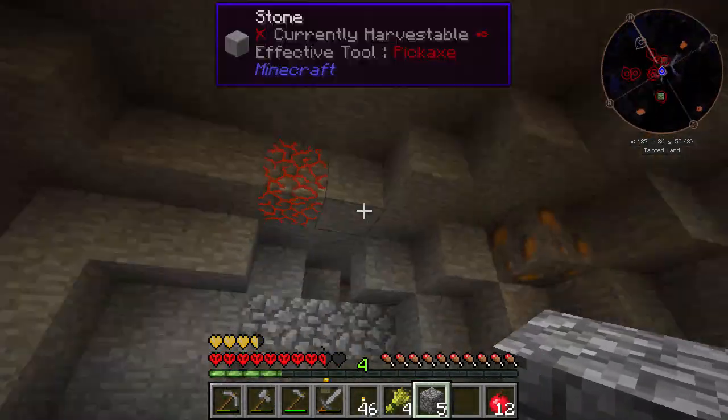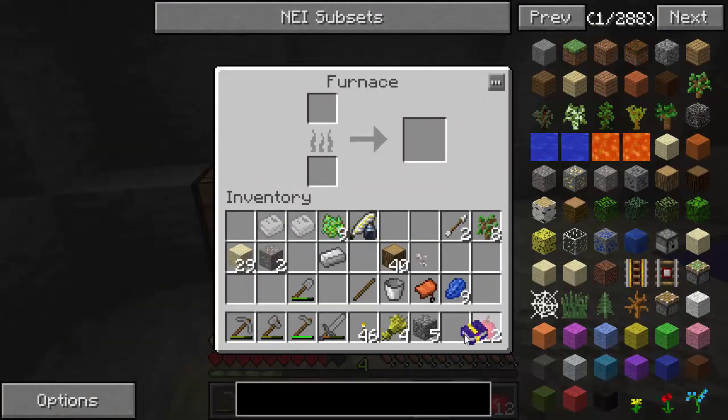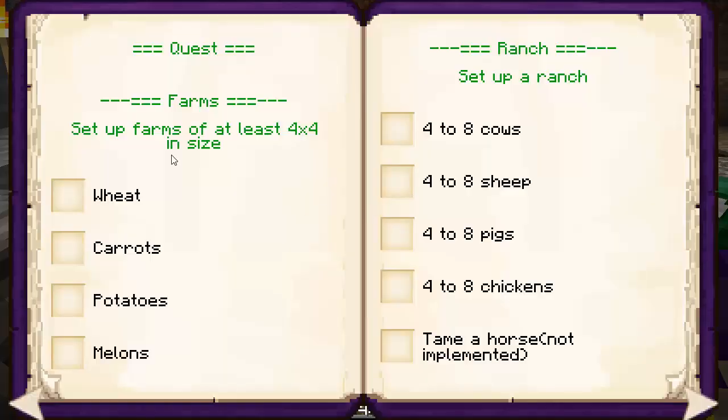We've got food source good, we're protected. Let's look at the quest. It's not HQM, but it's got this thing called Simple Achievements. This is a book - these are the winning conditions basically. Complete all these and we win. We're going to want to do some farms - we need a 4x4 plot, just 16 blocks each of wheat, carrots, potatoes, and melons. A ranch is a little more difficult. We're going to need to find tainted animals, put them in a jar, and clean them to normal animals in what Iskandar labels a Thaumic Dishwasher.